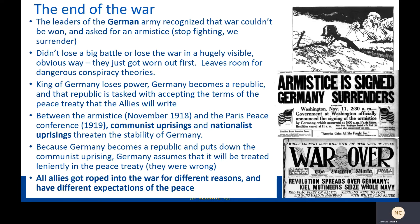The king of Germany lost power. Germany became a republic, and that republic was tasked with accepting the terms of the peace treaty that the Allies would write. Between the armistice in November 1918 and the Paris Peace Conference in 1919, there were communist and nationalist uprisings in Germany that threatened its stability — Germany put them down. Because Germany became a republic and put down these communist uprisings, it assumed it would be treated leniently in the peace treaty. Germany was wrong — for really complicated reasons.